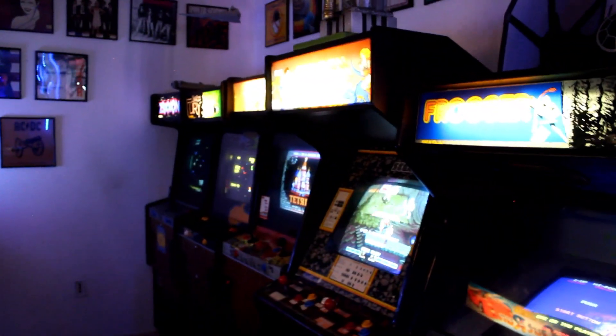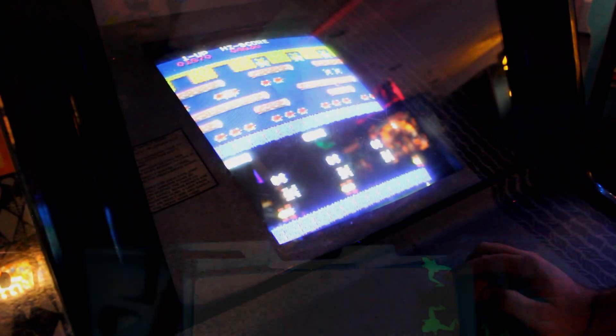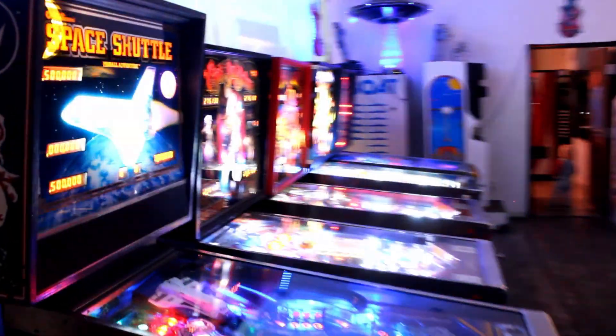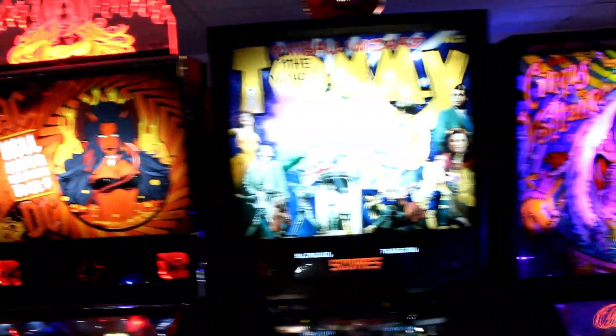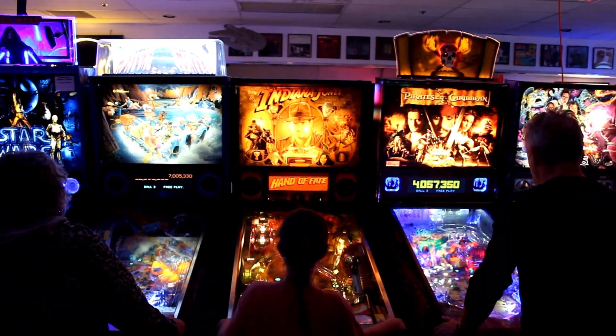Continuing towards the right of the arcade, we find ourselves at our first section — the Sega section — where you'll find some of their best arcade games from the Golden Age, and probably their best license in Frogger. We also have a couple Atari games thrown in for good measure. You'll notice in the middle of the floor is our wide selection of pinball machines. We pride ourselves in keeping our pins in tip-top shape, so all that come to play can enjoy them at their best.